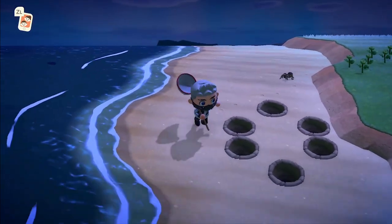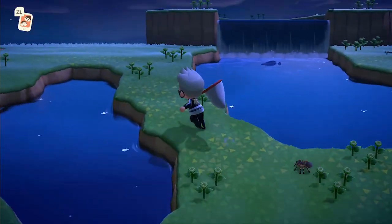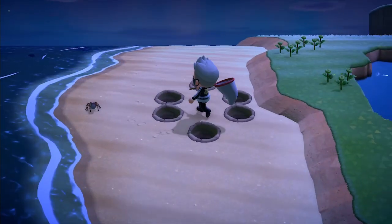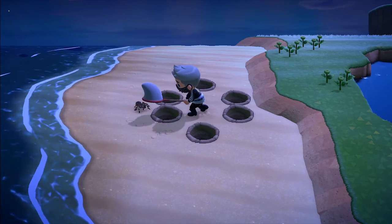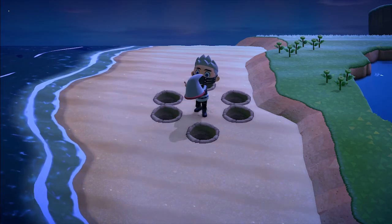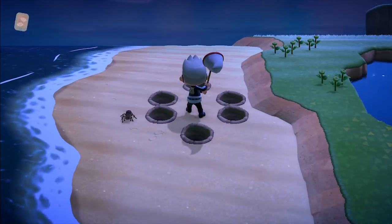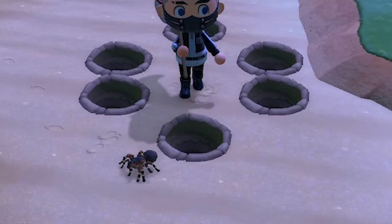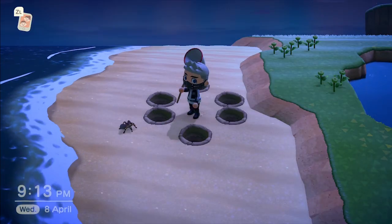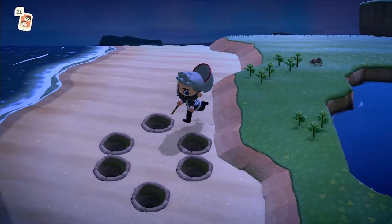Sometimes the tarantula can go through the tiny little space between the upper side of the hole and the two other holes. In this video example I've been struggling quite a lot — she's moving in a circle manner, so you have to time your catch. If you wait too long, the tarantula can go through the hole, so you have a limited time to react. Hold A and release it at the right moment when the tarantula is there.